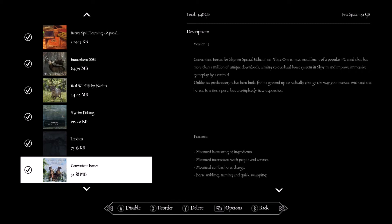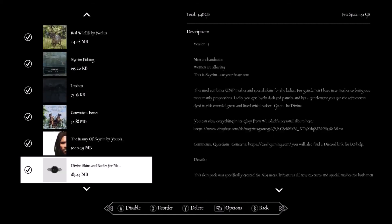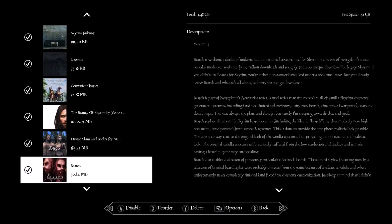Convenient Horses — a great mod that adds horse features like mountain harvesting of ingredients, naming your horse, and quick-swapping. Beauty of Skyrim — makes NPCs actually look better. Divine Skins and Bodies — makes men more muscular and women more realistic. Beards — gives better graphics to beards in the game and adds several more beard styles.